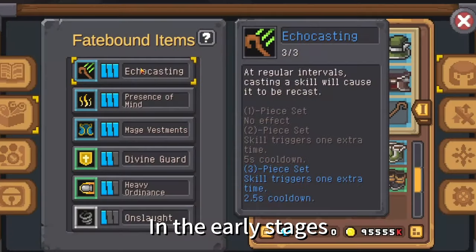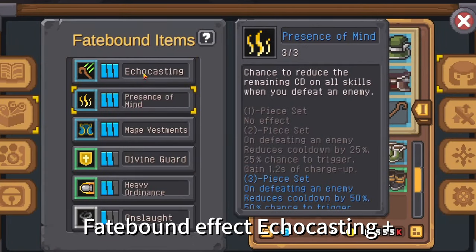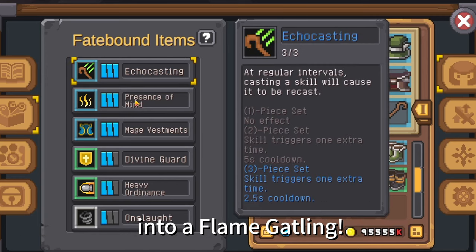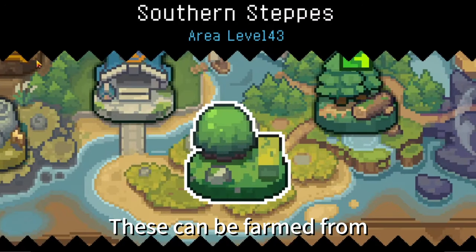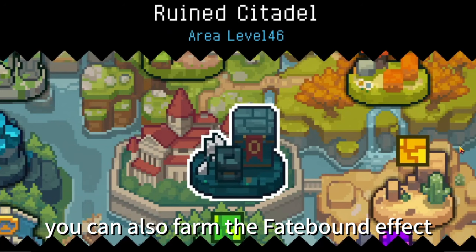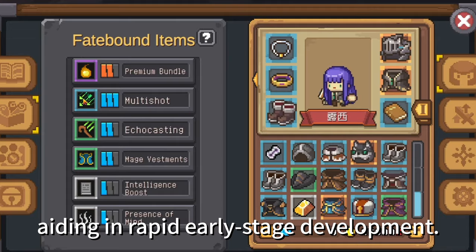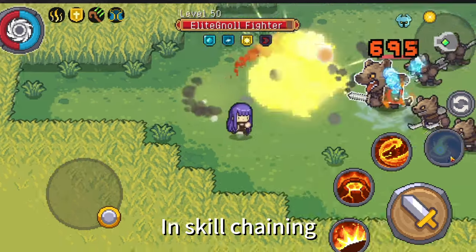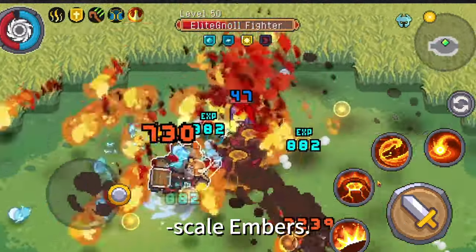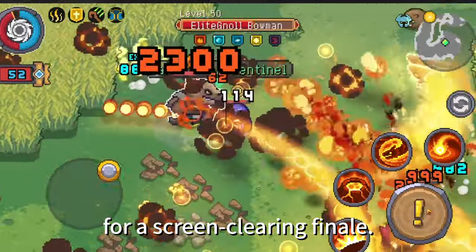Gameplay. In the early stages, the recommended combination of Fatebound Effect Echo Casting plus Presence of Mind transforms your character into a Flame Gatling. These can be farmed from the Southern Steps and Brinewash Grotto. Additionally, you can also farm the Fatebound Effect Multishot from the Ruined Citadel, aiding in rapid early stage development. In skill chaining, prioritize using Fireball and Volcanic Rift to generate large-scale embers, then use Fire Dragon and Ground Zero for a screen-clearing finale.